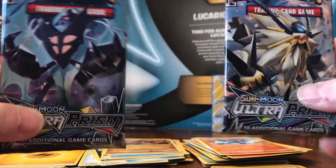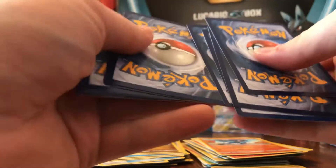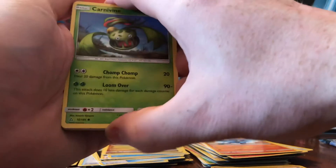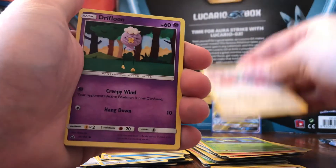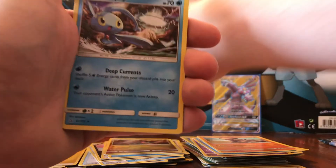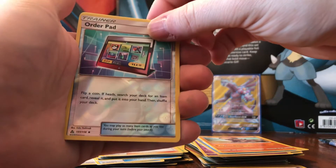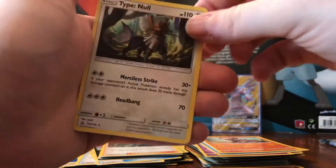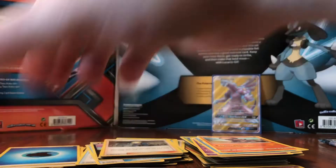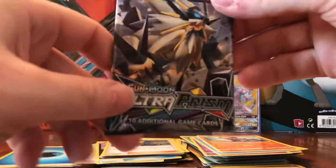Two packs remaining — a Duskmane and a Dawn Wings Necrozma. We'll save the Duskmane for last and open the Dawn Wings right now. We got a Carnivine, Glameow, Driftloon, Alolan Sandshrew, Hippopotas, Water Energy, Manaphy, Yanmega, Volkner. The reverse is an Order Pad, and the rare is a non-holo Type: Null. Another non-holo — not looking good in these first eight packs. We did pull the Full Art, but it was just a Palkia GX, one of the least expensive Full Arts.